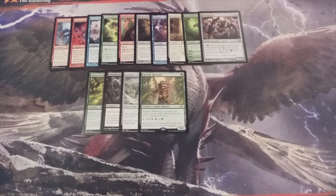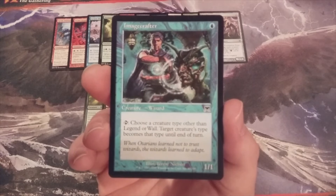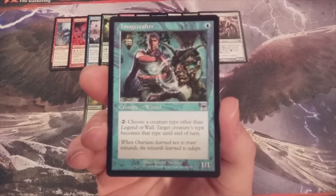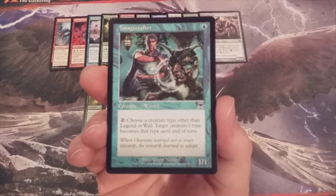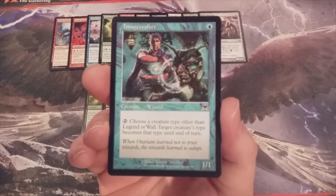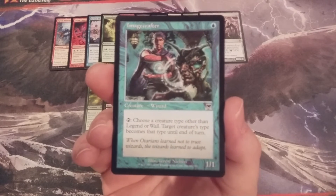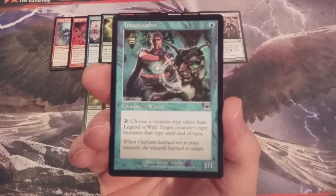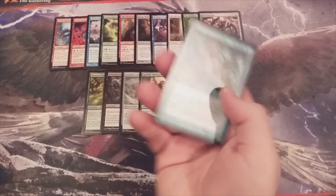Number 15, we're going back to Mono Blue and we have Image Crafter — a 1-1 wizard. We can tap it to choose a creature type other than Legend or Wall, and target creature's type becomes that type until end of turn. If you've been keeping up with the Momir Vig Cube series so far, you'll realize that there are a lot of tribal synergies woven throughout the cube. Image Crafter will help make those synergies stronger by its ability to make one of our creatures one of those tribal types.